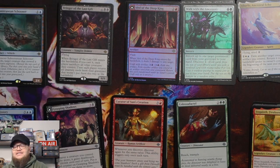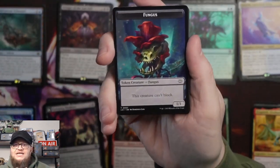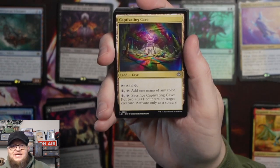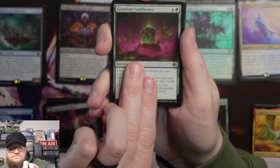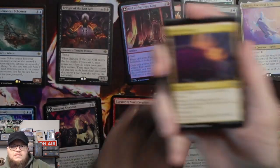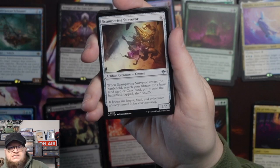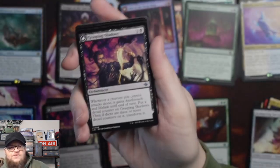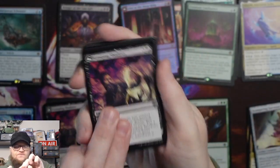Or I can just talk about it while I'm opening the packs. We've got a Fungus Token — it looks like it's wearing a hat, that's cute. We have a Captivating Cave, and then the rare is the Cosmium Confluence. We have a Pit of Offerings, which is an uncommon cave. Triumphant Chomp, Scampering Surveyor, and Grasping Shadows, which is the dual-faced card — I opened that at the end of the last video too.